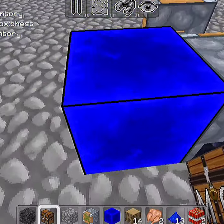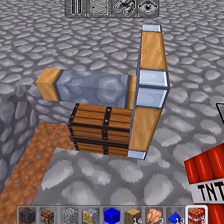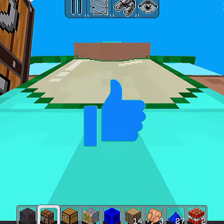You can also get split pistons with this same trick. You can even remove the front side of the piston with the same bonus boxes. Subscribe for some more Minecraft bugs and hacks.